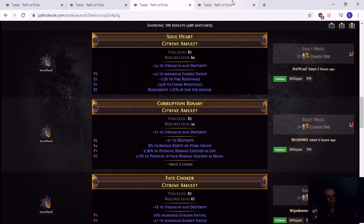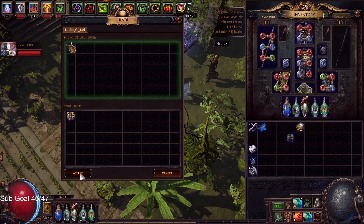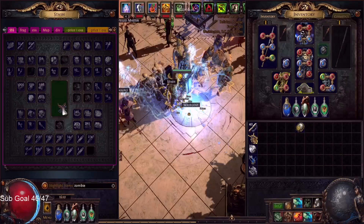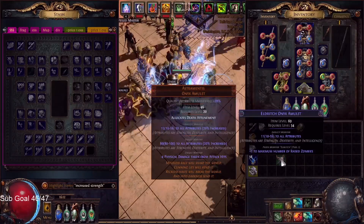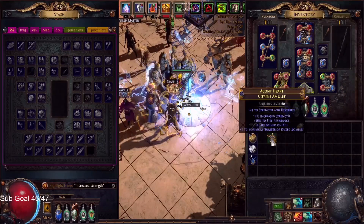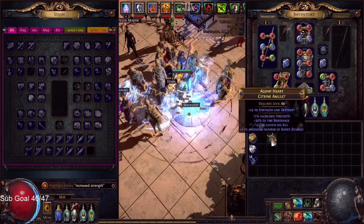So in this one, you would break the cheaper amulet and put it onto the citron with the awakening orb, like I show in the video. The awakening orb destroys the zombie mod and adds it to the strength base. The result here is 36 fire res and 4 life gain on kill as the two suffixes - it's not even bad.